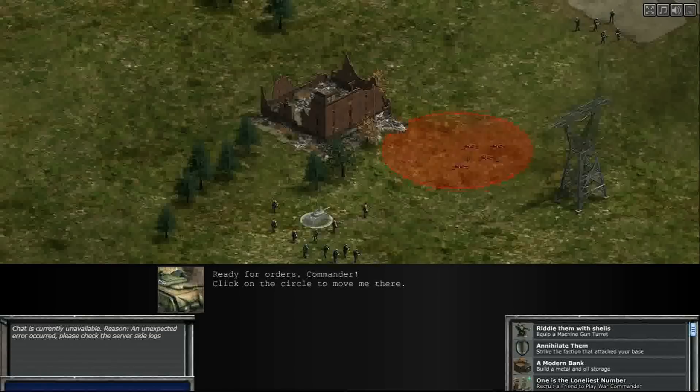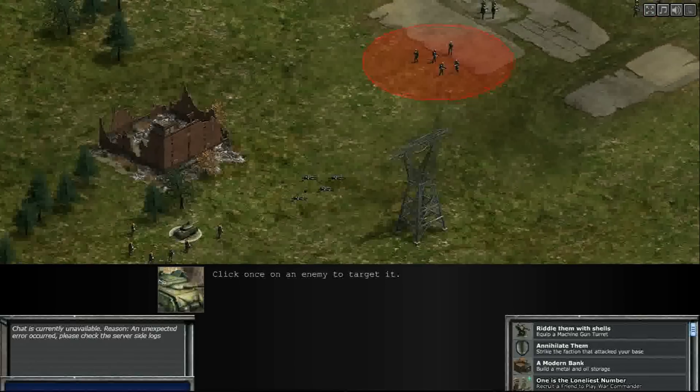Even though I have been playing this game for well over a year — actually more like two years — I'm starting brand new with my regular full level account on Preview. I'm not doing anything that's not allowed, because in War Commander we're not supposed to have any more than one account per platform. So let's do our little tutorial — move the rhino.